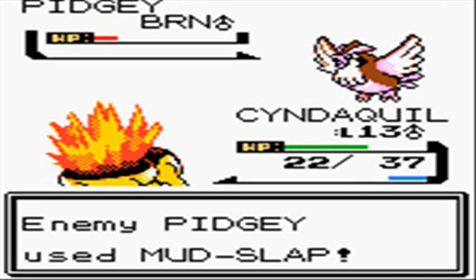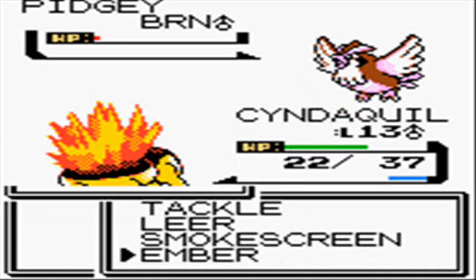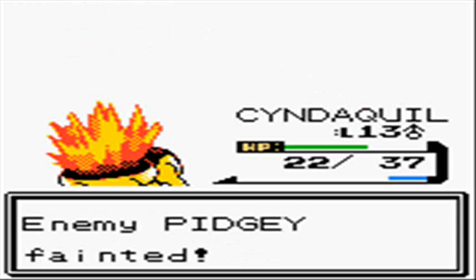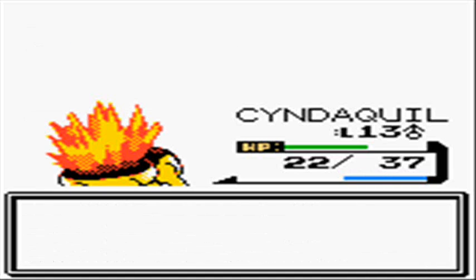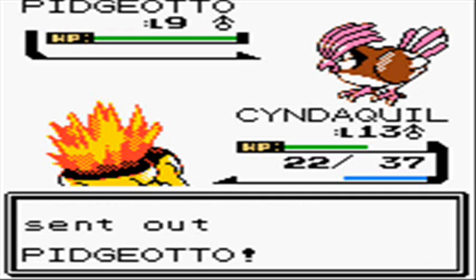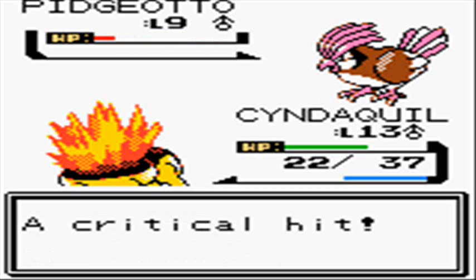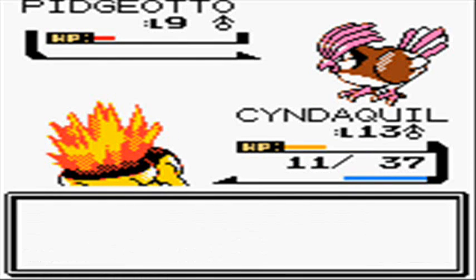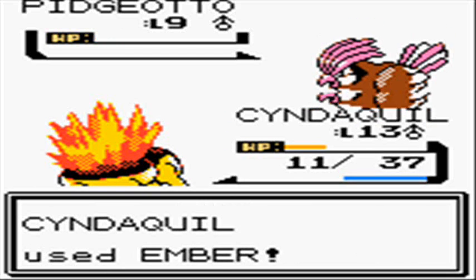Mud Slap does damage but also lowers accuracy at the same time — so it's like a Sand Attack that also does damage. And here you have Pidgeotto. The reason it took me by surprise is that I only thought Pidgeotto learned Mud Slap — I did not know that his first Pidgey actually learned it too. Now I know. For whatever reason, Pidgeotto does not use Mud Slap a second time, because if it had hit me again I would have never been able to hit it. One last Ember and the gym leader's already done — it's just another Brock.